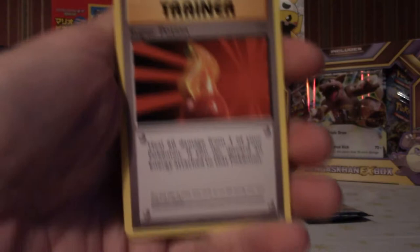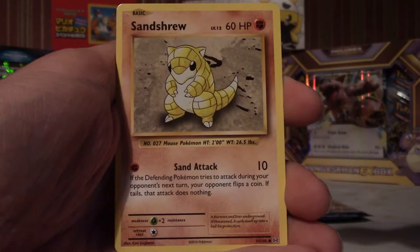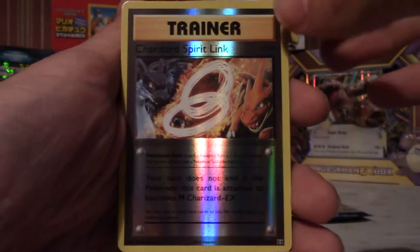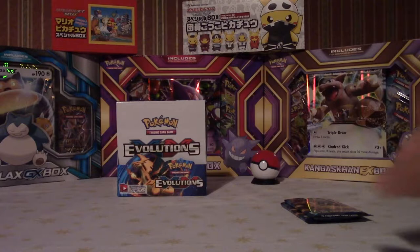Trainer Potion, Super Potion — really nostalgic for this set, hopefully it's nostalgic for you guys as well. Charmeleon, Venusaur Spirit Link, Sandshrew — I really haven't seen the Dratini yet. Weedle, Tangela, Ponyta, Doduo — oh, a reverse holo Spirit Link, Charizard Spirit Link — nice, quite a cool looking card. And a Dewgong, okay, that's fine — regular rare Dewgong.